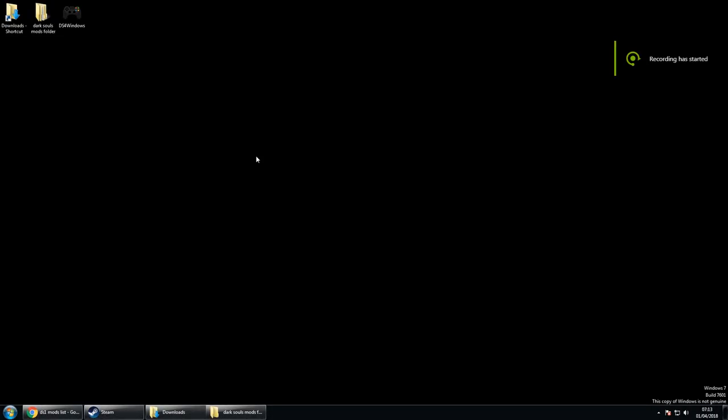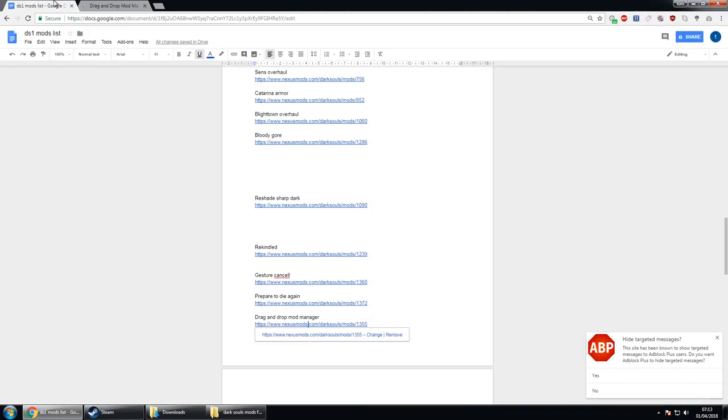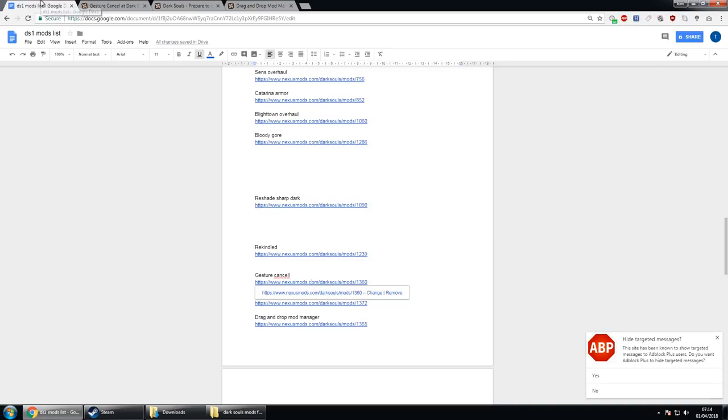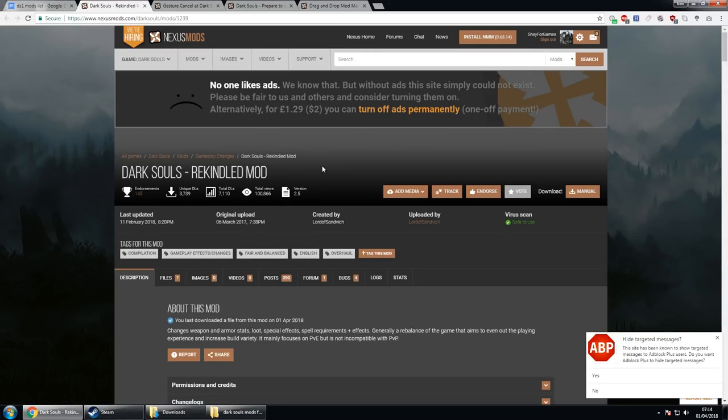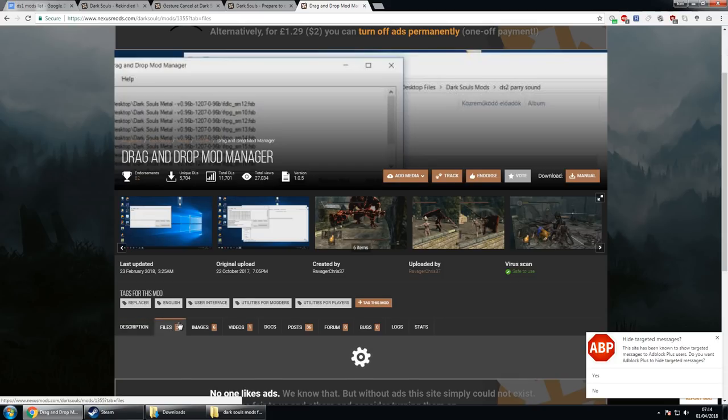Installing the gameplay mods is probably the easiest thing out of all of this. To install them, we need to install the Drag and Drop Mod Manager. We've got Prepare to Die Again and Rekindled, the Gesture Canceling mod — which is amazing that it even exists — and the Rekindled mod itself. We want to install both Rekindled and Prepare to Die Again, and luckily you can do both.